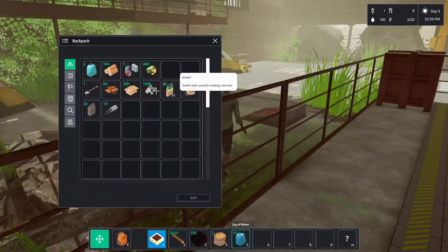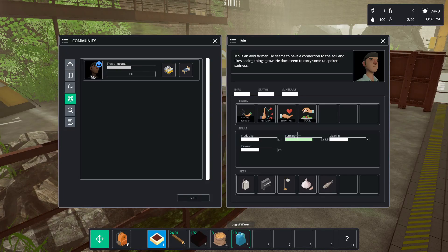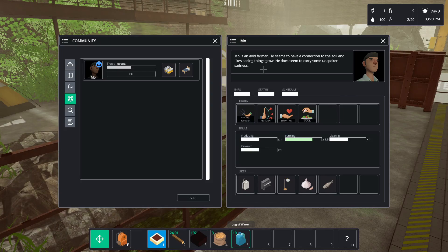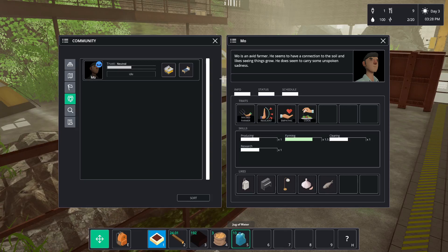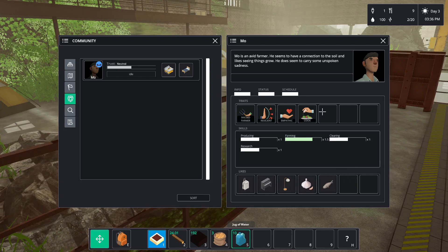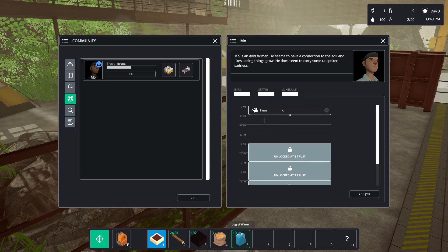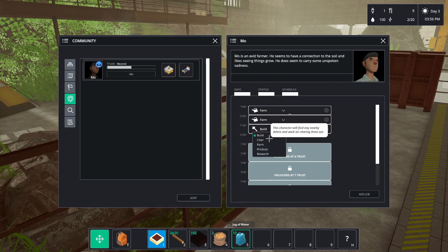Let's look at this dude - I'm going to go to the community tab. He is sad. I want you to have a job - you're a farmer. Skills and traits: skilled farmer, cook, empathetic and resilient. Mo is an avid farmer, connections to the soil and likes seeing things grow. He does seem to carry some unspoken sadness. Let's go to the schedule - 9am, add a job, I want you to farm. Let's give you three hours of farming - does that sound good?